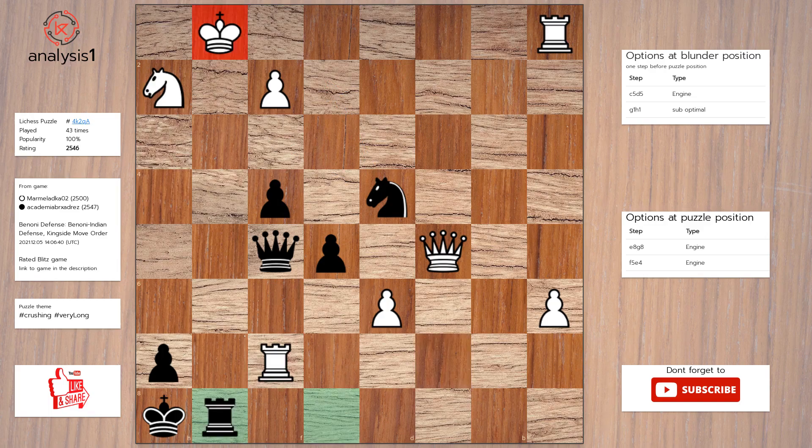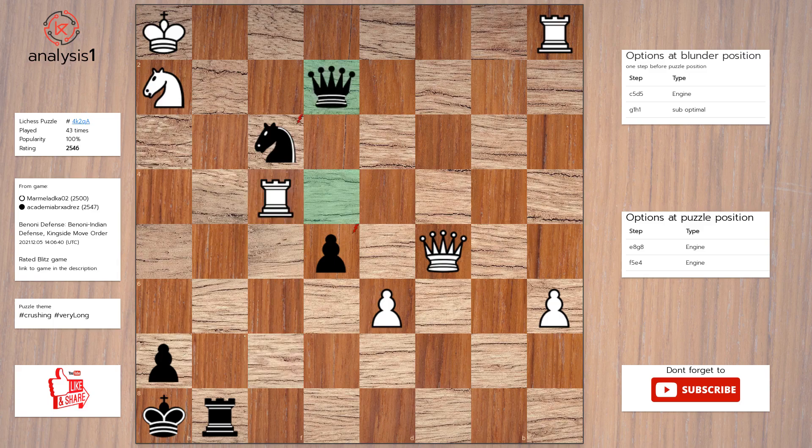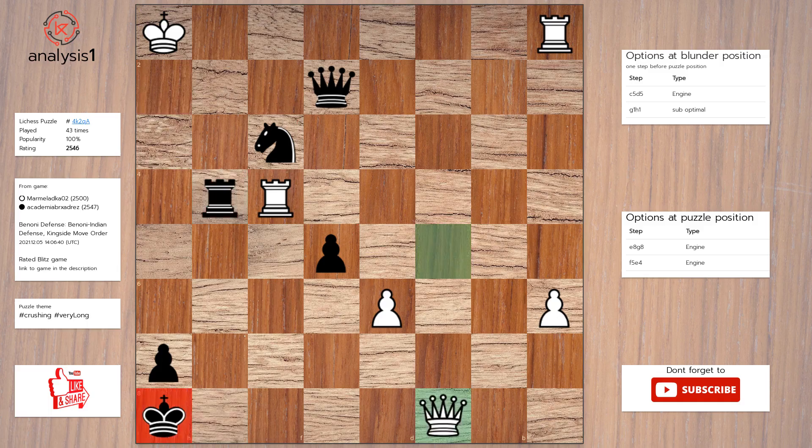The answer is: Rook to g8, check. King to h1. Queen to e4, check. f3. Knight takes pawn. Rook takes pawn. Queen to e2. Knight to g4. Rook takes knight. Queen to c8, check.